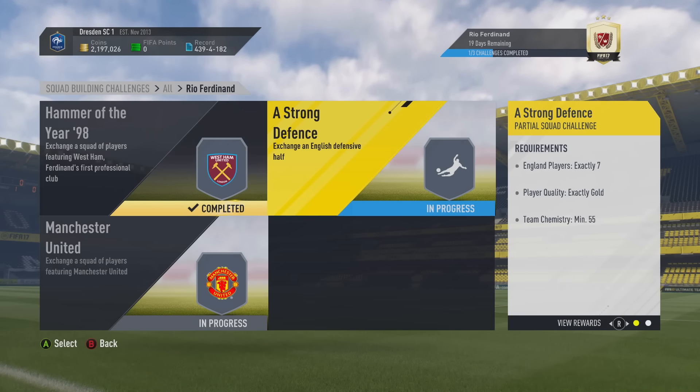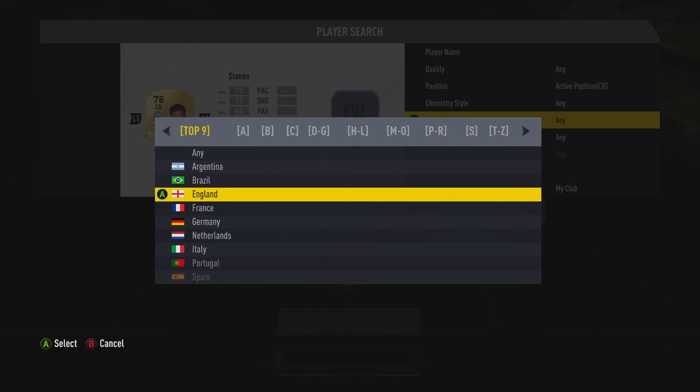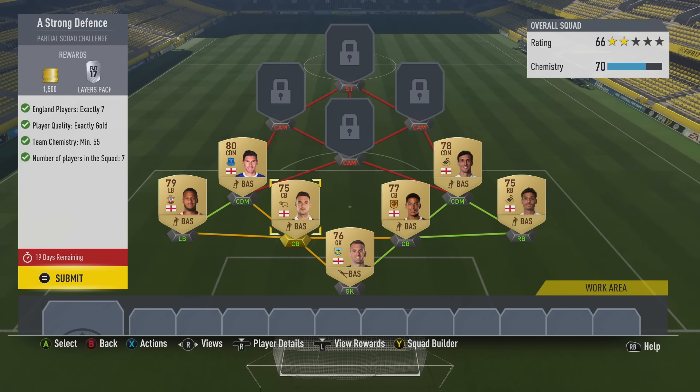Let's move on to Strong Defence, which is literally — you're only going to need exactly seven players. They all need to be from England and they all need to be gold. You need to get 55 chemistry with seven players in the squad. I've just gone down the route of using Premier League players. However, I've got this rare Stones here — you don't need a rare player. Maybe if you go to England and see what other centre-backs you've got from a slightly different league. If you have gold centre-backs from some of the lower divisions rather than the Prem, obviously use them over the Premier League ones, simply because these English Prem players will be going up in price due to the fact that they're going to be very sought after for this SBC.